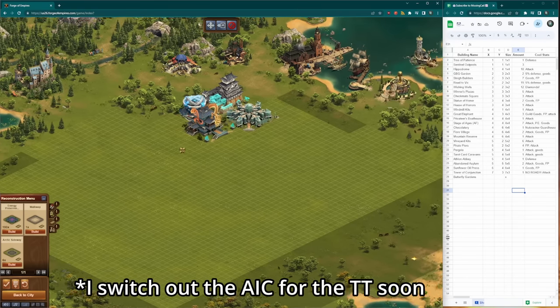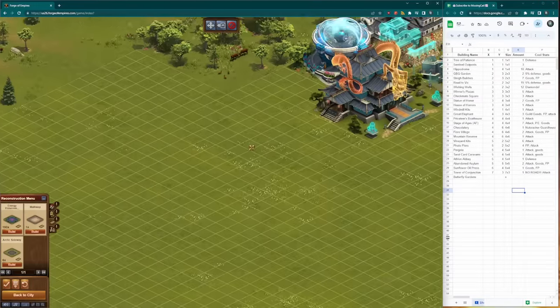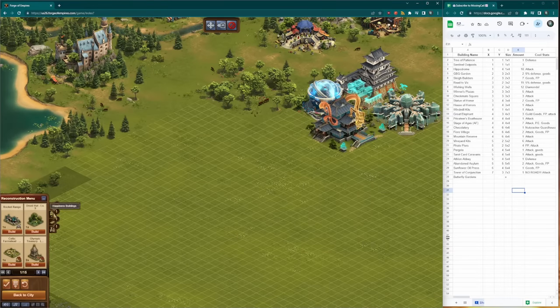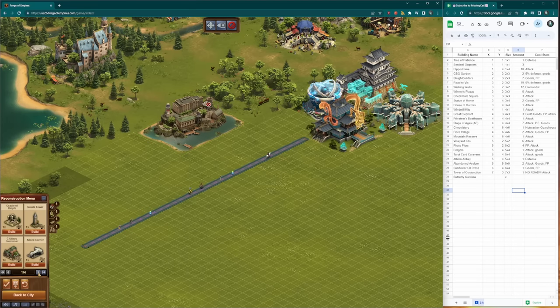Here I used my Truce Tower, Himeji Castle, and Arctic Orange Tree. It probably would have been smarter to use a building like my Ark or Space Carrier instead, as that would have left more space for a road running to the right side of my city, but that's not what I decided to do. Once I have my town hall placed, I generally like to work around my city in a spiral, filling in everything along the edges and then working my way in.